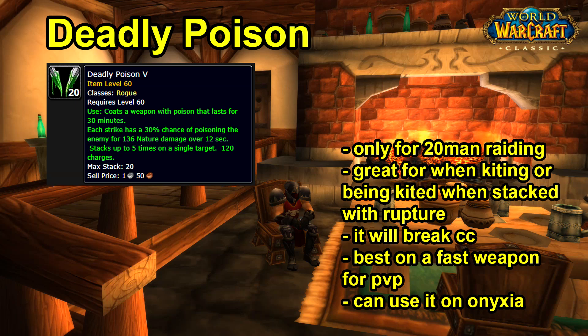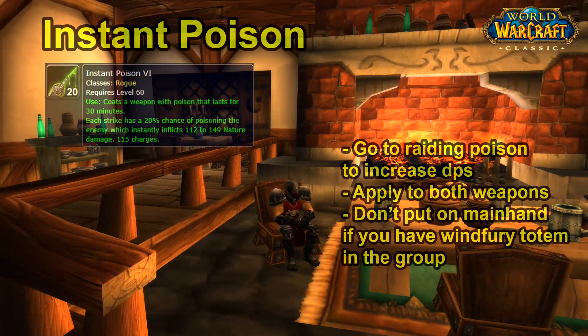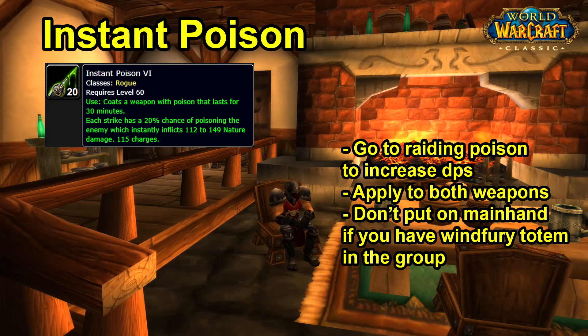The last poison is Instant Poison. Each strike has a 20% chance of poisoning the enemy, instantly inflicting 112 to 149 nature damage. This is the go-to poison for raiding because it doesn't take a debuff slot and increases your DPS. Elementals and some mobs are immune to it — so it sees less use in Molten Core against those — but it's roughly a 5–10% DPS increase depending on the fight. You normally apply this to both weapons in a raiding context.